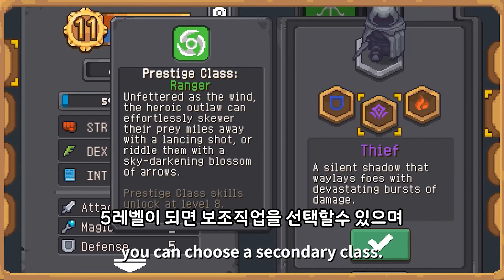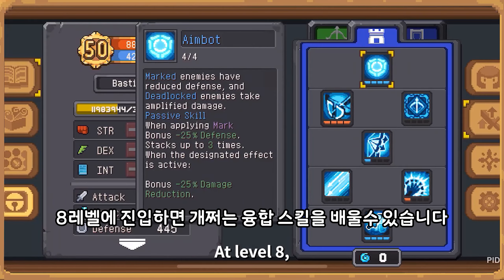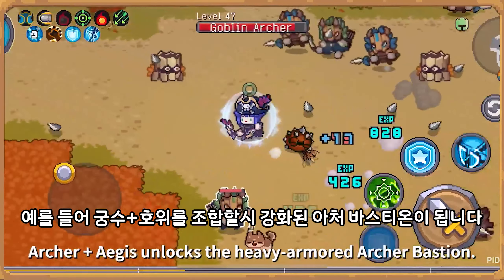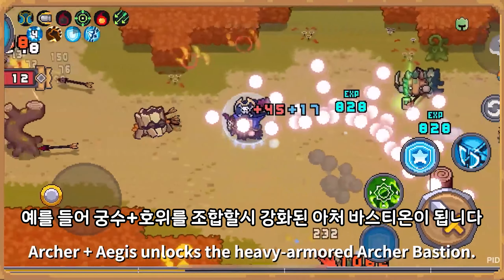At level five you can choose a secondary class, and at level eight you'll unlock a special, more powerful hybrid class. For example, Archer plus Aegis unlocks the heavy armored archer, Bastion.